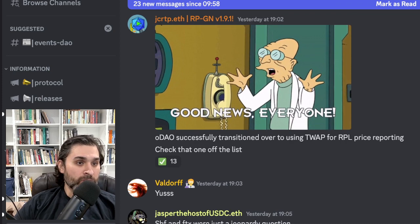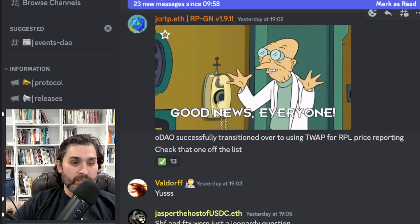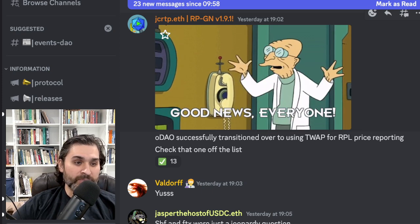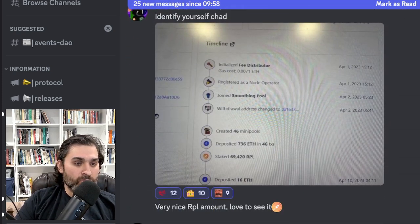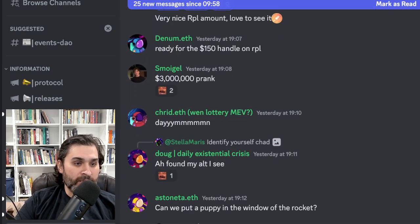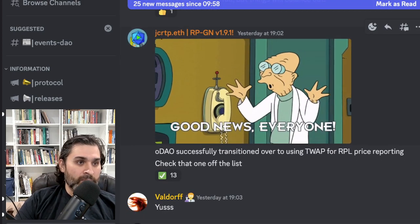Joe confirmed the oDAO successfully transitioned over using the TWAP — a time-based oracle for price reporting of RPL. That was a nice step in making the oDAO a bit more efficient.